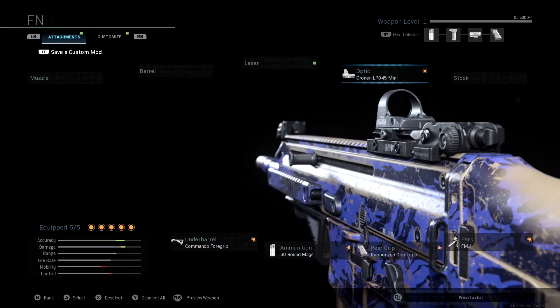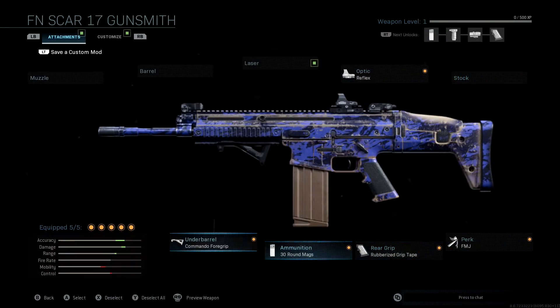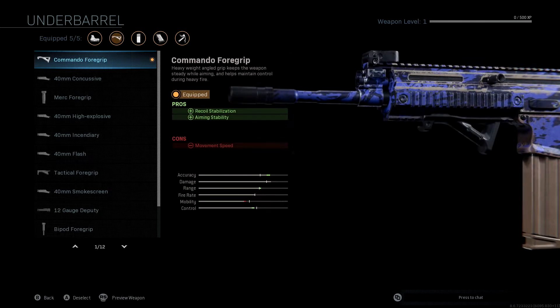We're not going to be running a stock. For the underbarrel, we're going to use the commando foregrip, which is actually the first one that you unlock and is better than most of them to be quite honest. With that one we're going to get recoil stabilization and aiming stability. That's going to buff our accuracy, buff our control a little bit so that we don't lose too much control — and that's what's knocking down our mobility and buffing our range a little bit. So the commando foregrip is the underbarrel we're using.